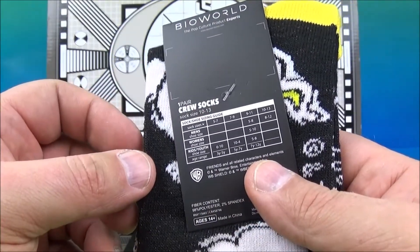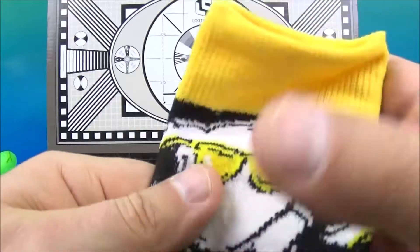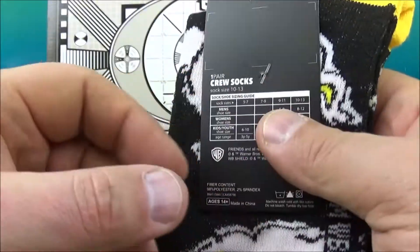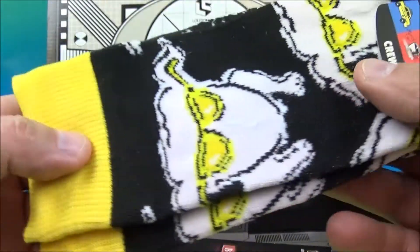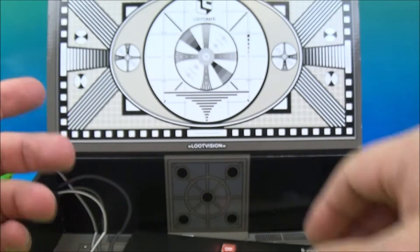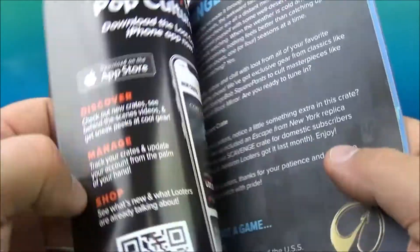Friends TV series crew socks — Bio World pop culture products. And it looks like it's the turkey with sunglasses — the turkey that gets stuck on their head. I think Joey got it stuck on his head and then maybe Monica, I can't remember, I haven't watched Friends in so long. We have some cool socks, that's sweet. And we have the Binge January 2019 booklet.